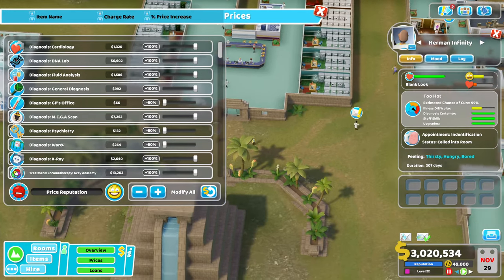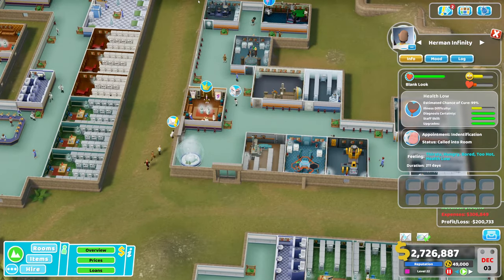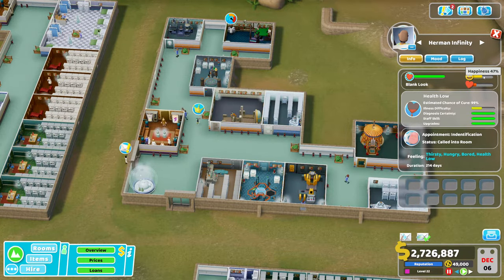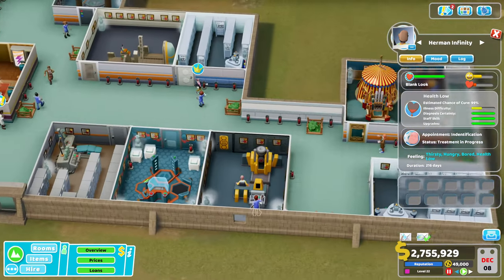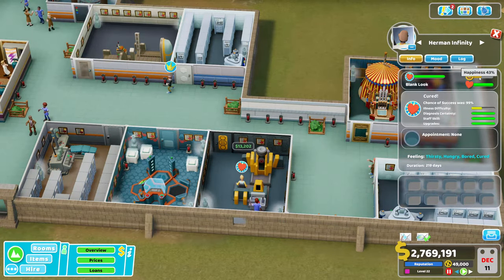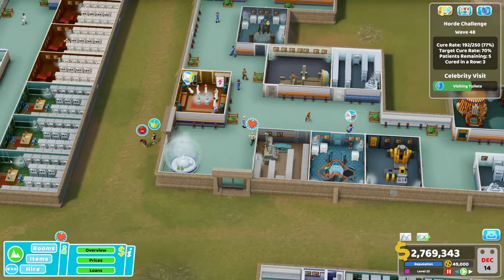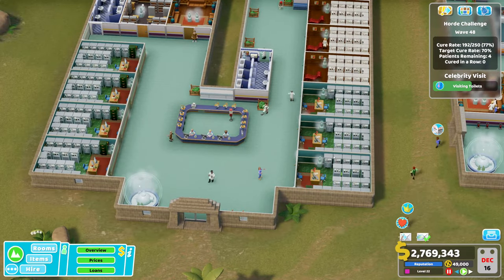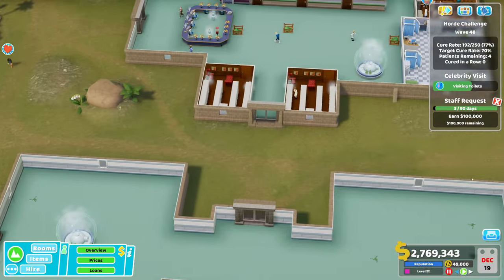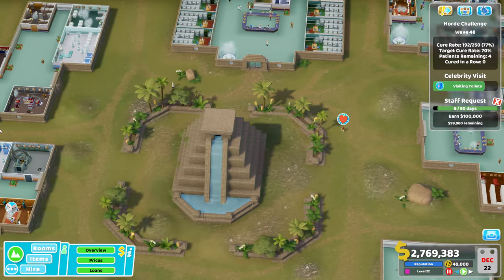You can only successfully charge treatment at plus 100% if you're keeping your patients happy — patients below 50% happiness won't pay the extra. The reason I discount diagnosis is that it gives patients a happiness boost. Lower diagnosis prices really help keep happiness up so patients will pay the treatment premium. Do everything you can to keep patients happy. And those are my top five tips plus the bonus tip on running successful hospitals — wave 48 on Topless Mountain is no easy achievement.